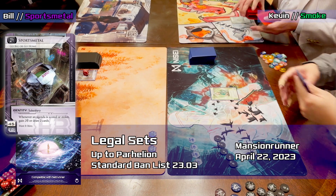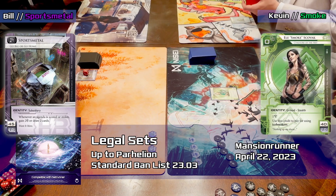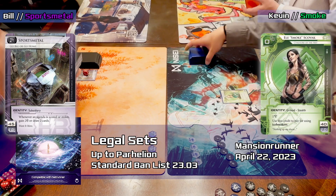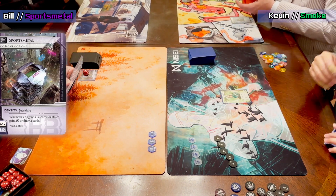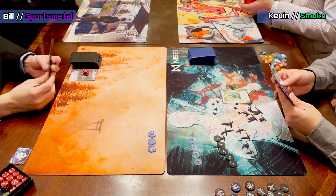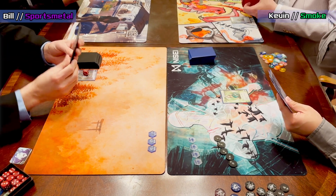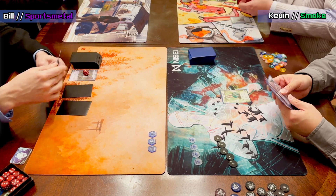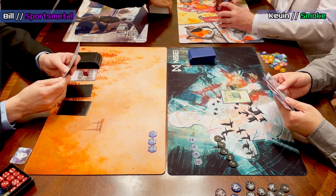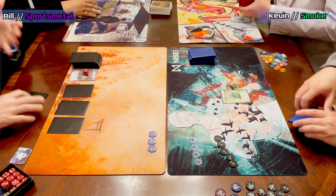This was a Panhellenic legal standard banlist 2303, so no Boat but otherwise standard. Players are taking their first turns — it looks like neither player took mulligans, or he might have started recording after mulligans. Bill is playing a core damage base Sports deck that uses Fake Points and Stock Buyback to power up some economy.